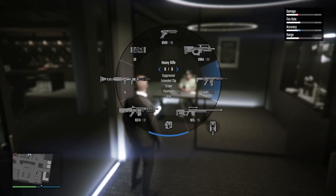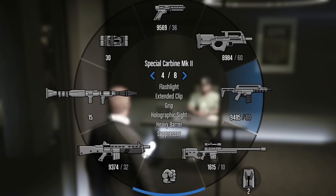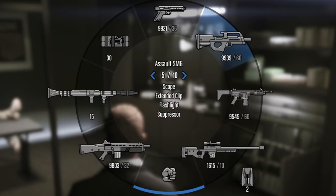Right here, take notice of the ammo counts of my weapons. I have 9,500 for my pistols, 8,900 for my SMGs, 9,300 for my shotguns, and about 9,500 for my assault rifles. After switching to a new lobby by simply pressing find new session, I now have 9,900 pistol ammo, maxed out SMG ammo, 9,803 shotgun ammo, and 9,500 AR ammo.